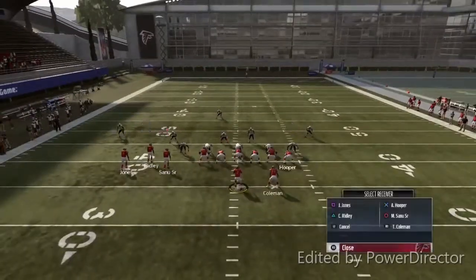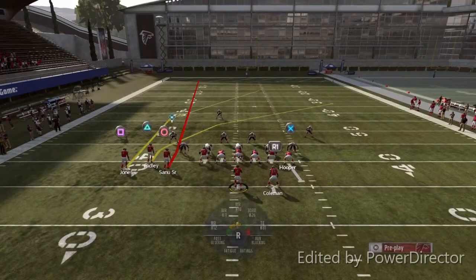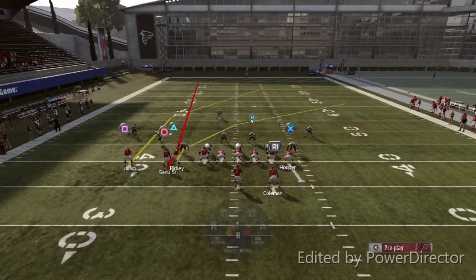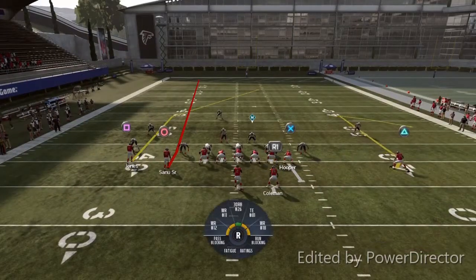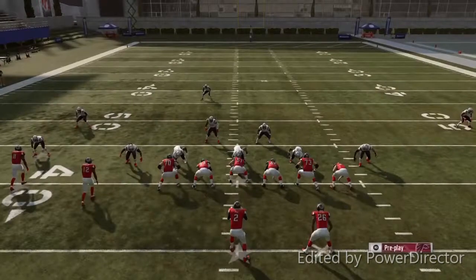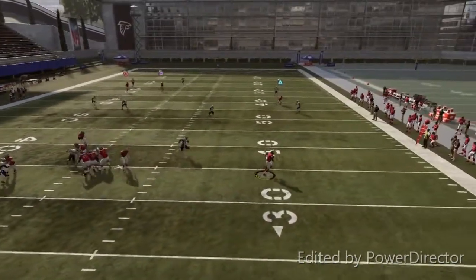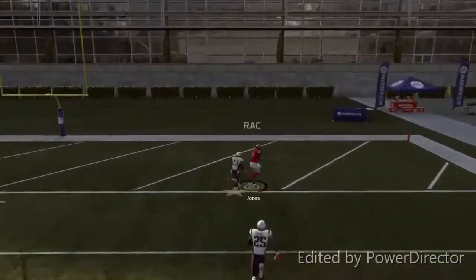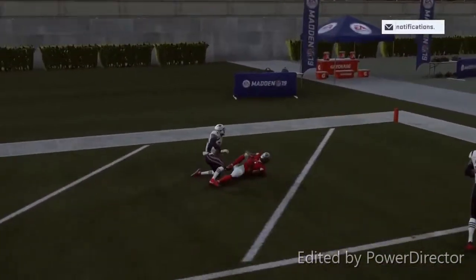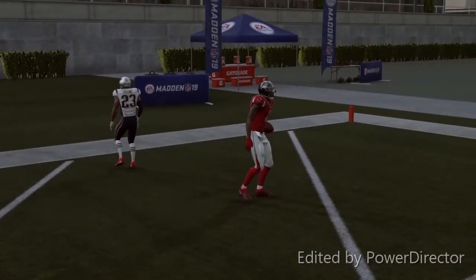Block your tight end, run it back, put him on the fade, motion him to the right, put him on the comeback. Get wide open, man — you gonna get a one-play touchdown every day.